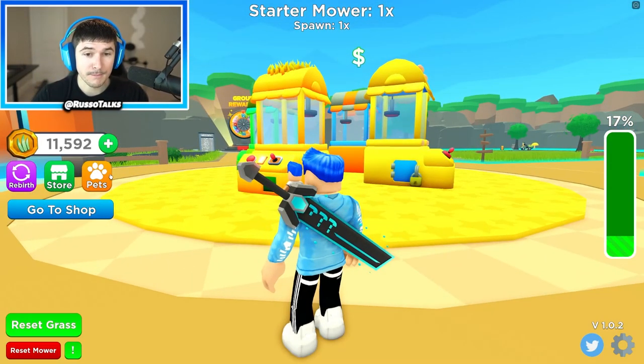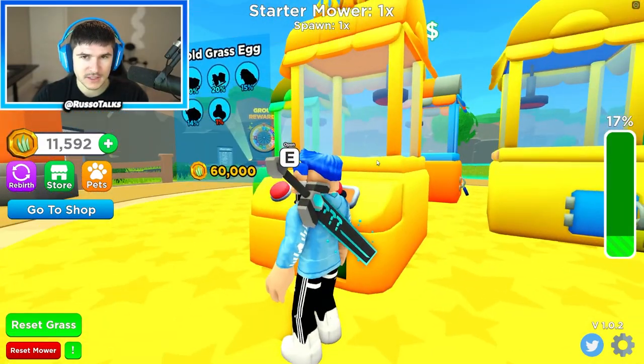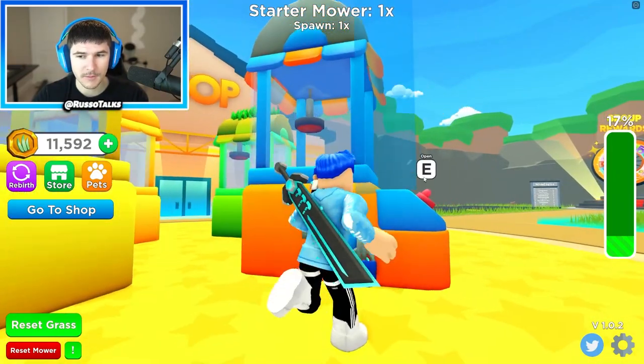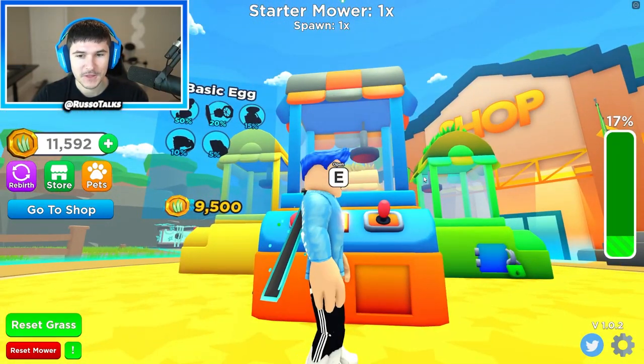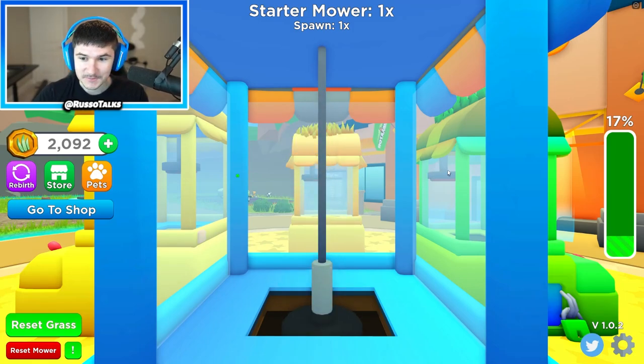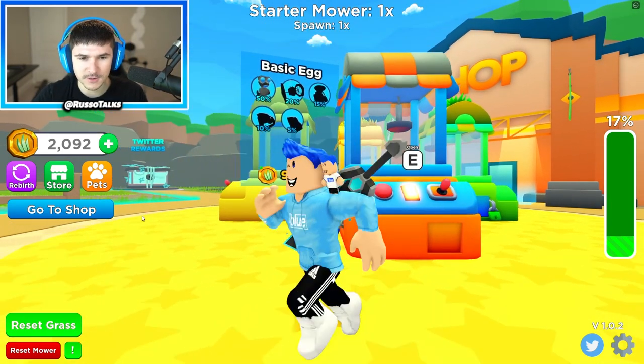These eggs give you pets, and as you get pets you get multipliers or maybe they mow for you. I currently have no pets. There's the gold grass egg, the gold basic egg, and the normal basic egg that we can afford. Oh I like the claw machine - that's sick! Mower Bot 3000!